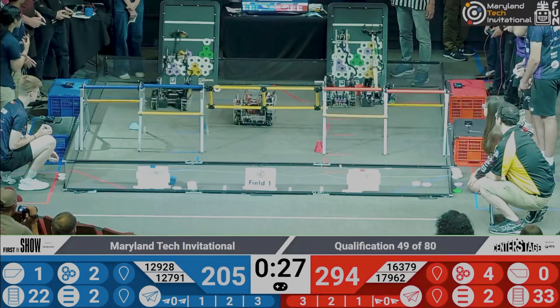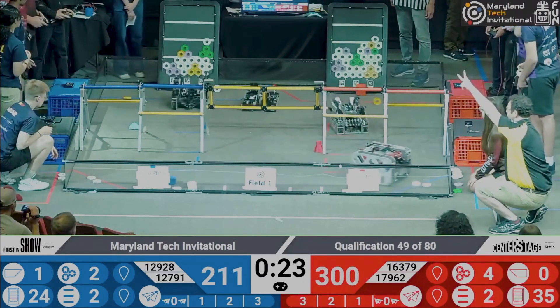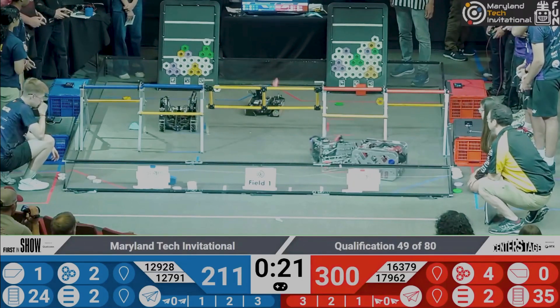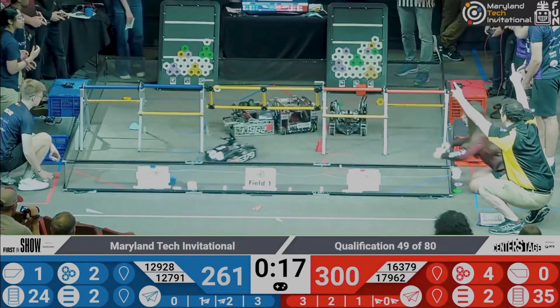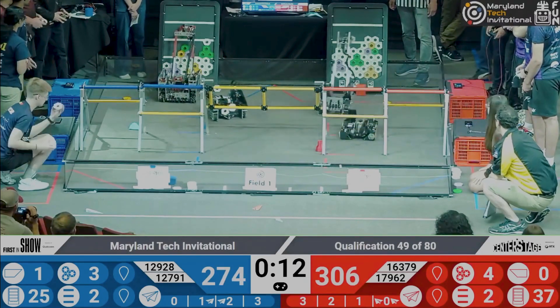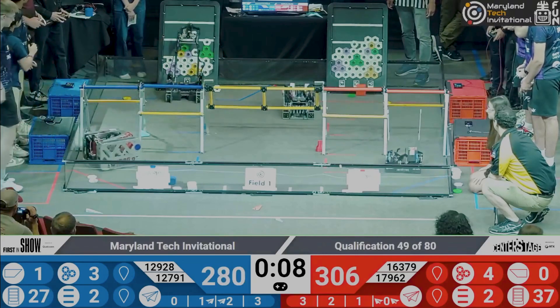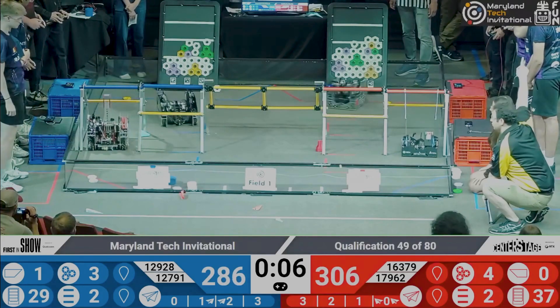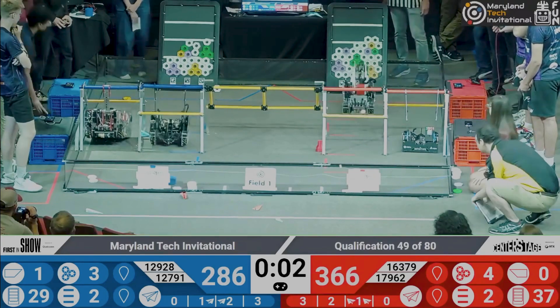Red alliance has the lead. But as we approach the end game period of the match, let's see if the blue alliance can catch up. All 4 drones have been launched — several zone 1, several zone 2. Let's see where these scores lead us as 16397 looking to score 2 more white pixels on the backdrop. 12791 going to score more pixels as both alliances have 4 out of the 5 possible mosaics scored.